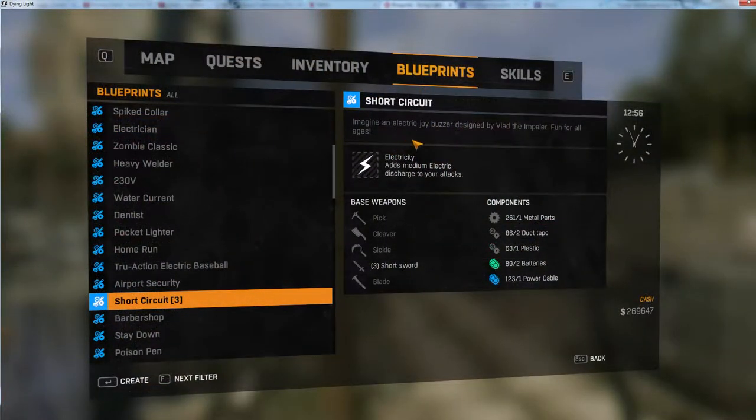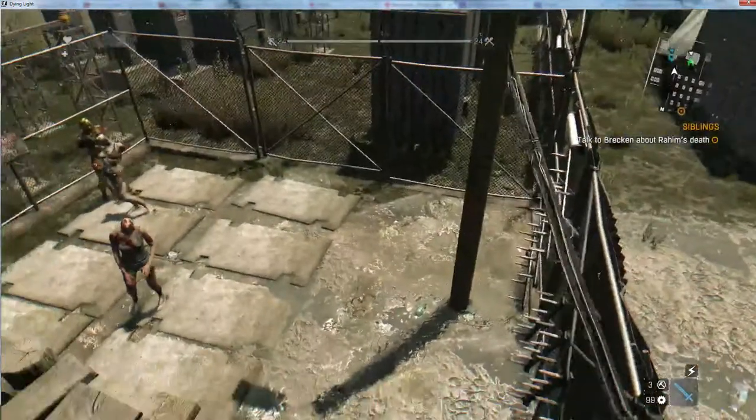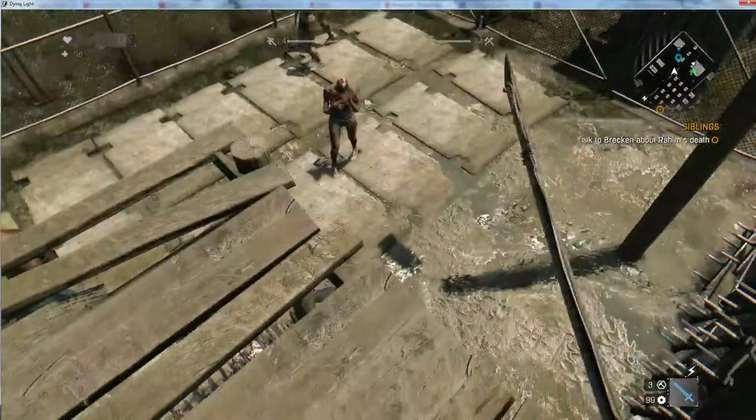Short Circuit. "Imagine an electric joy buzzer designed by Vlad the Impaler. Fun for all ages." I couldn't agree more. Medium Electric — very nice. So, short sword, we're going to put that on a katana. Katanas aren't really considered short swords, but whatever, let's have some fun.